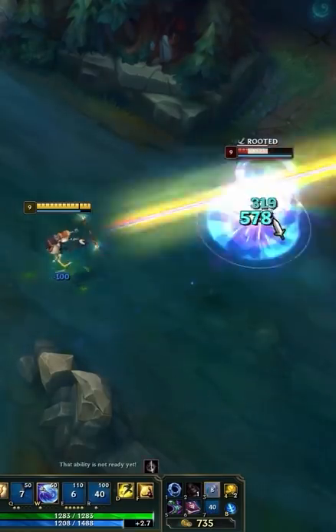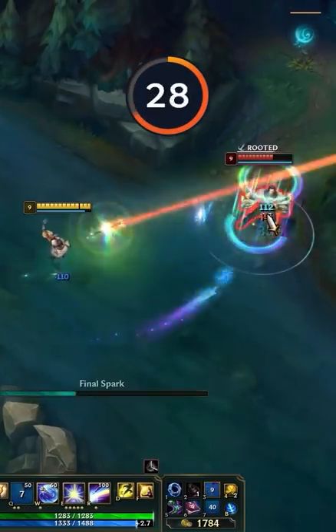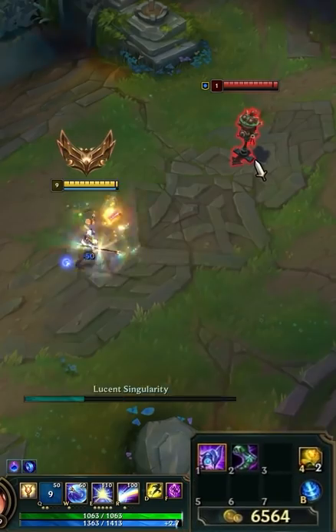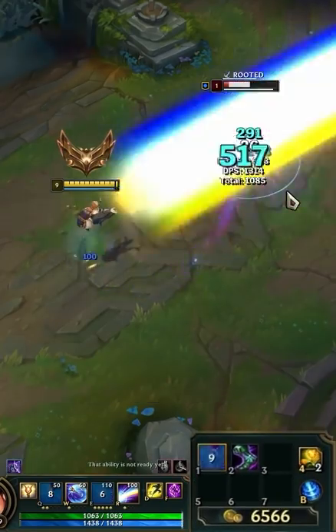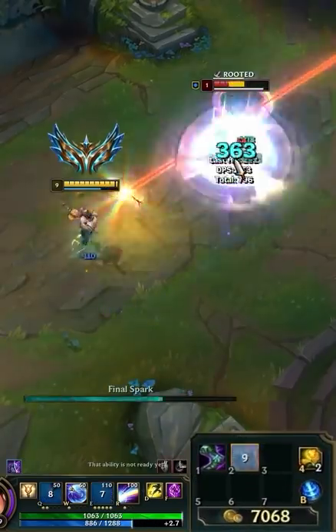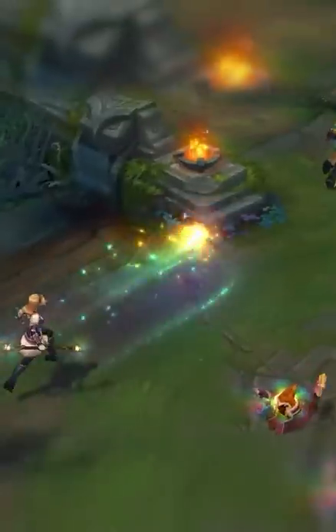Did you know every Lux player uses their one-shot combo completely wrong? In 60 seconds, you'll learn how to stop being bad at Lux and start one-shotting like the pros. This is the combo bad Lux players use regardless of the situation, and it deals a measly 1,085 damage. Here's the one-shot combo Challenger Lux has used, amassing 315 more damage. Let's show you how it's done.